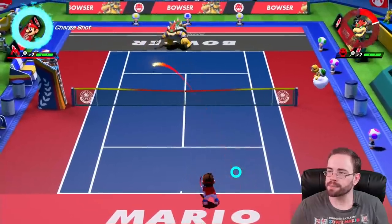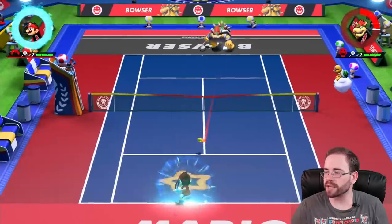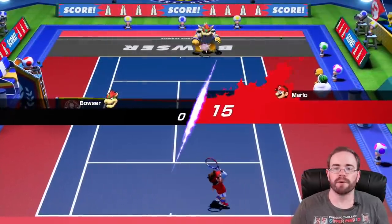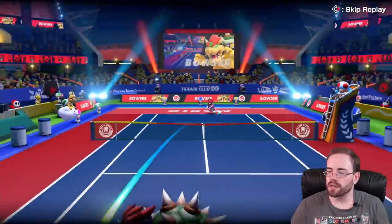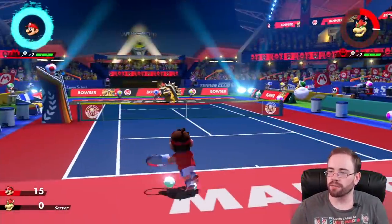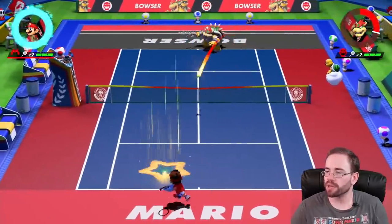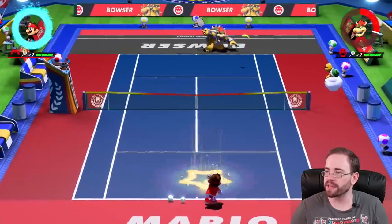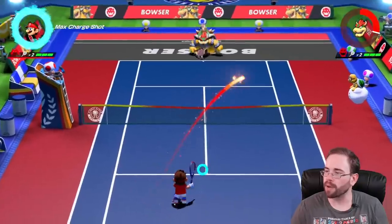So you have your normal shots: topspin, slice which is the blue, and flat which is the purple. They all do different things. A topspin shot generally kicks forward, a slice is usually lower and almost has a hovering effect, and flat is just straight up powerful. When I used to play tennis, flat shots would have the most power behind them, but a topspin shot could also get some pretty cool power behind it.